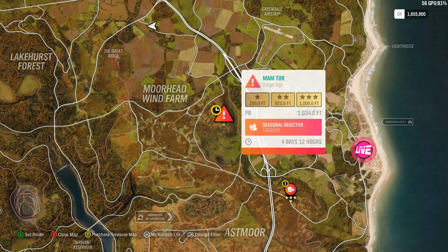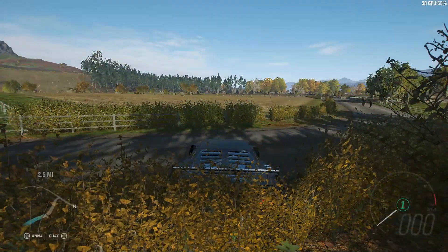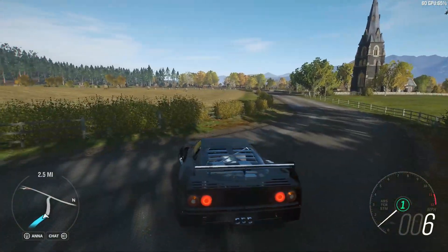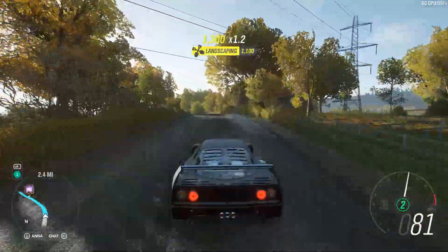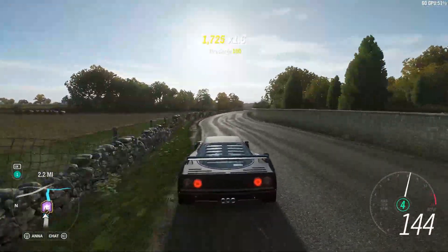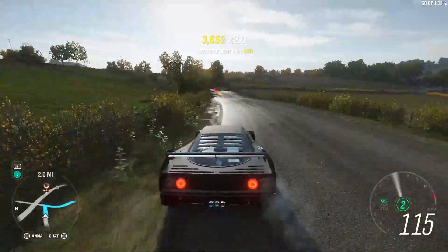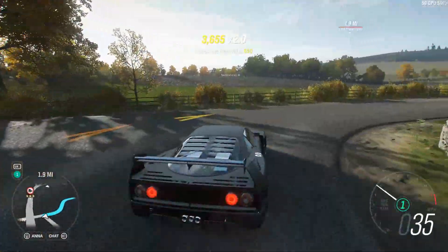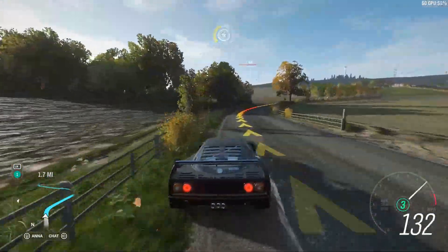First, I'm going to start with the PR stance. The seasonal objective is 1010 feet and we've already done 1034, so it should be fine. We're already in the Ferrari, which we were using in the last video. Let's take the Ferrari and see what it can do — I hope it makes the jump.